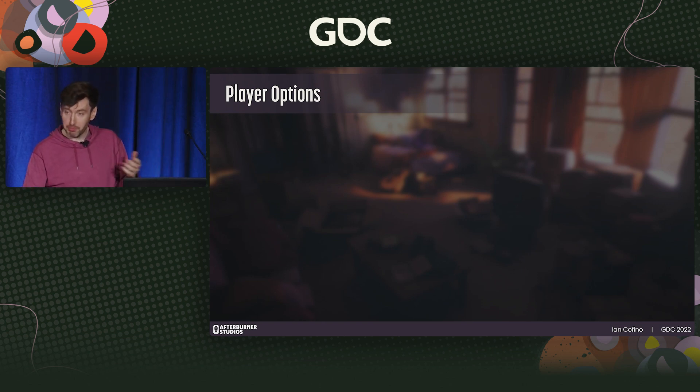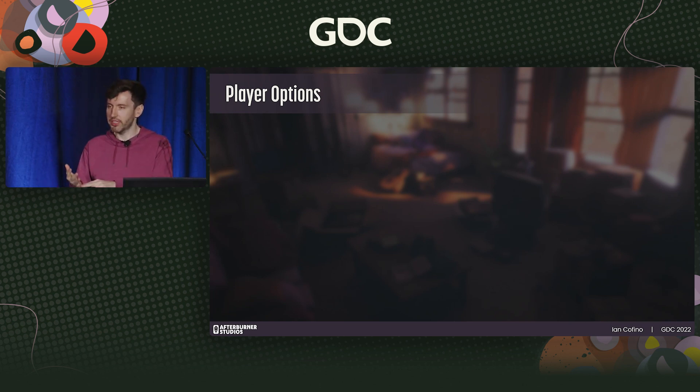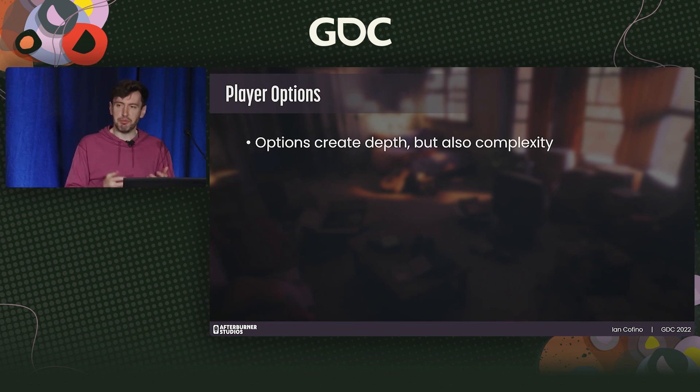Now to your player's options. When we talk about this, we generally talk in terms of verbs — what can your player do? Run, jump, shoot, swim. These actions become the building blocks for your combat system. Options create depth but also complexity. It's important to be mindful of your player's cognitive load: the more options a player has at a given time, the more mental juggling they'll have to do.